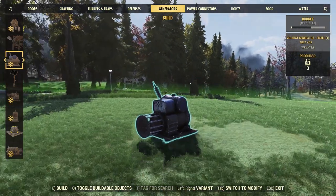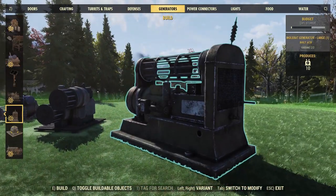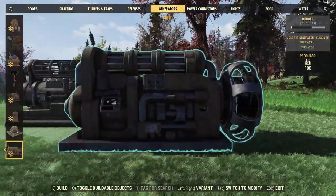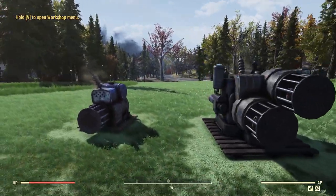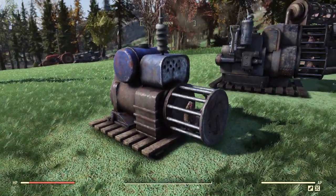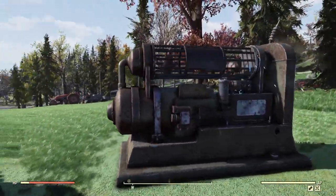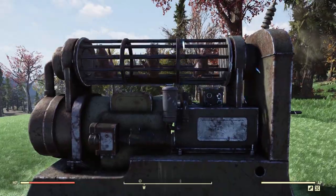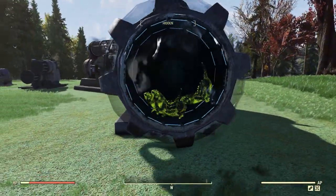Let's go ahead and place these things down here so we can take a better look at them. There is the small generator, there is the medium one, here is the large one, and I'll place the Fusion Core one right there. These things are pretty cool. I love the idea — just a Mole Rat running to generate some power. On the smallest one we have one Mole Rat, on the medium one we have two Mole Rats running, on the large one we have three Mole Rats running across the top, and on the Fusion Core generator we have three glowing Mole Rats running.